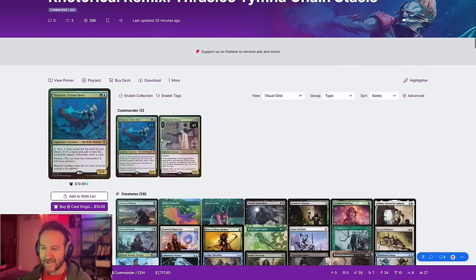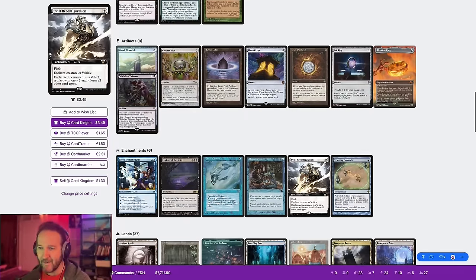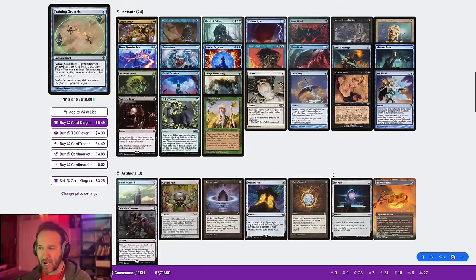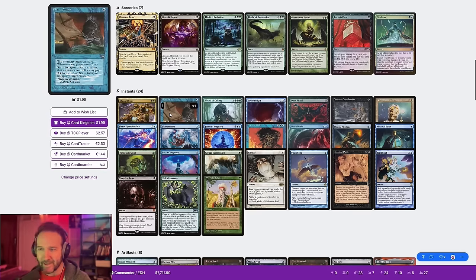I'm back with Timna Thrasios, Chain Stasis. This deck seeks to generate infinite mana, one of which is a single cost card called Chain Stasis that you can use along with Bloom Tender or another creature to generate infinite mana, but we also have Devoted Druid and some other lines to make it interesting.